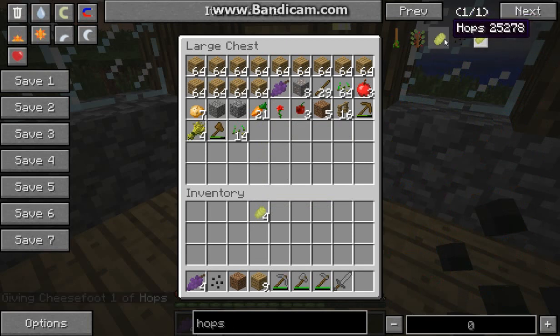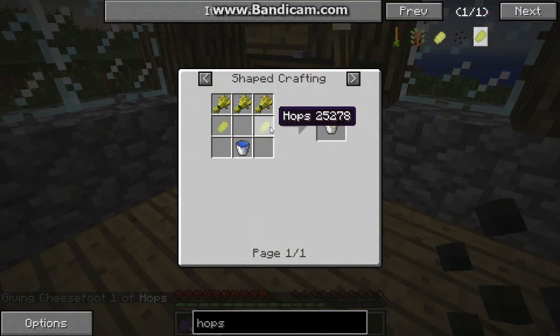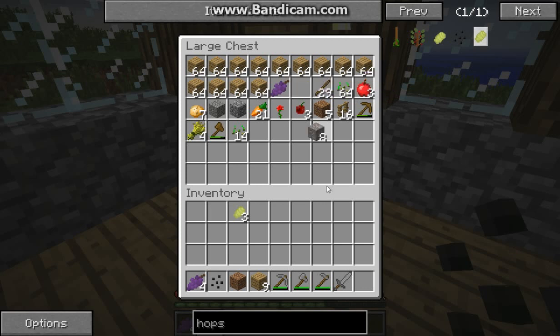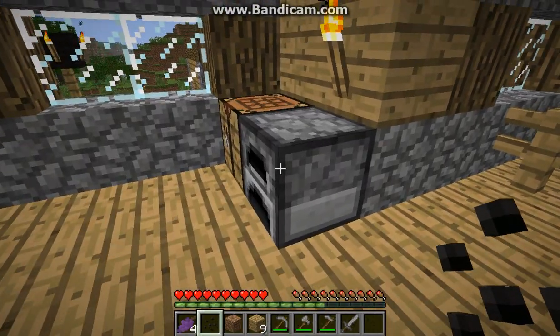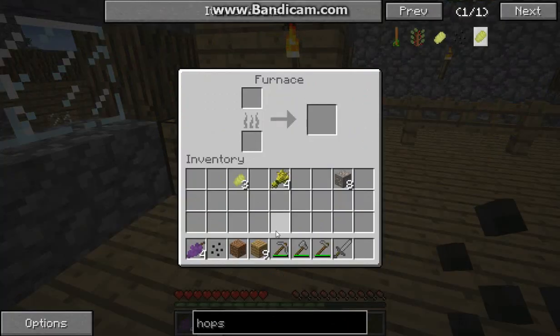I'm gonna look up hops right now and see what I can make with it. I'll put it into recipe mode. Oh — a bucket of beer! I can do that if I smelt this. I might as well get that in here too. I just got wood right here so I can just do that.